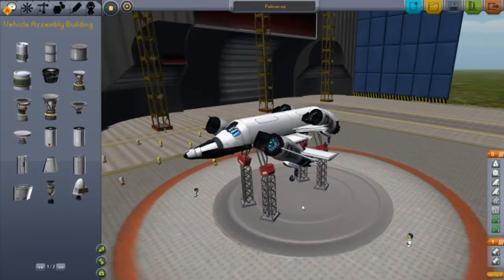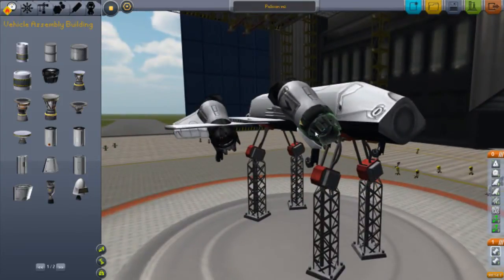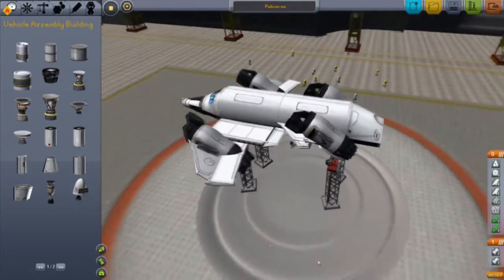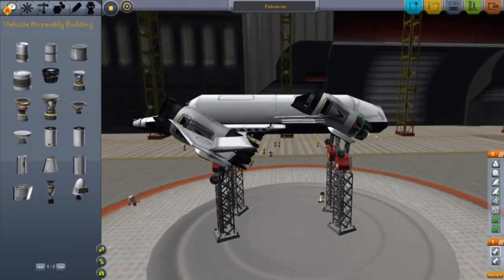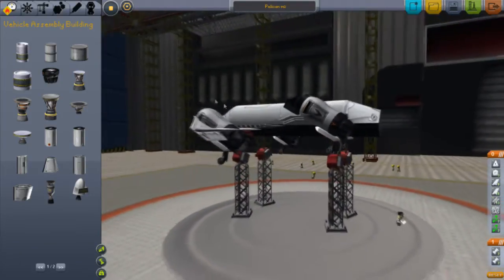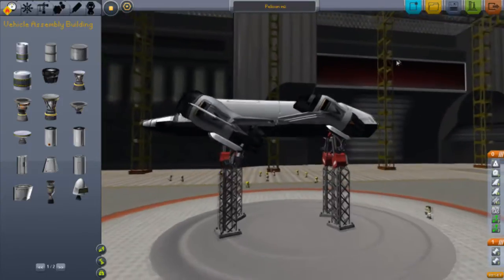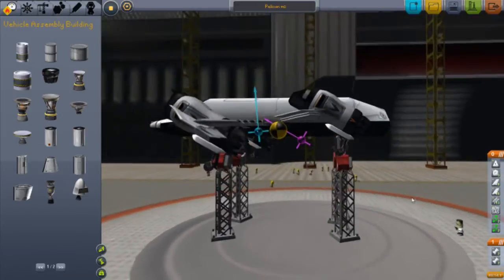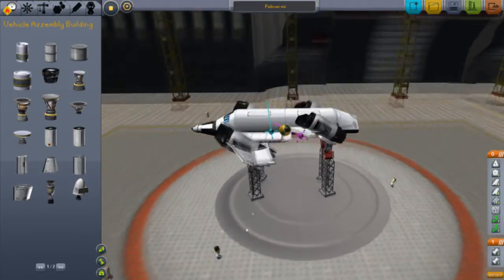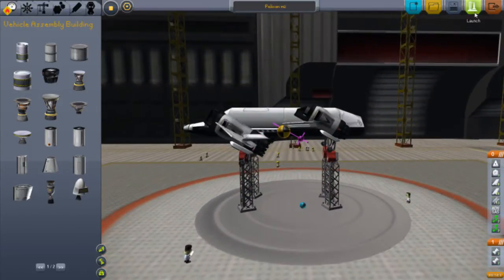Here it is — Pelican Mark II. VTOL version. So we have a turbo jet engine and a normal basic jet engine. I did that because when I had just a jet engine there, it was more powerful and it lifted up the whole thing the wrong way. I think it's because it's a bit heavier on the front, a bit lighter on the back. Let's check the center of thrust and lift — lift is there, thrust is there, mass is right in the middle. Quite confusing; I don't really know how to read that half the time. I'll ignore it for now.